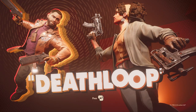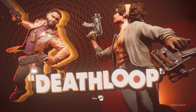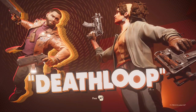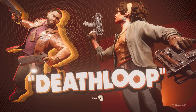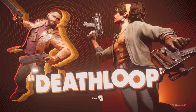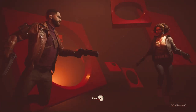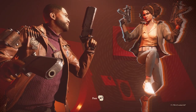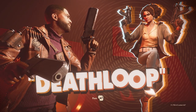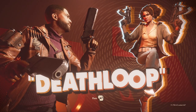Welcome back to Deathloop! In the last part we continued to search the complex, discovered some new weapons — these awesome dual pistols that I'm in love with personally — while also getting some new objectives that we need to come back to the complex for at another time. After leaving the complex we headed off to Fritzstadt to get the LPP, but we didn't quite get there yet with a couple of detours.